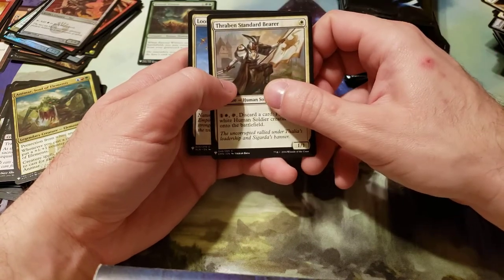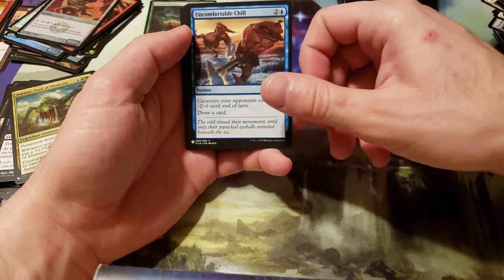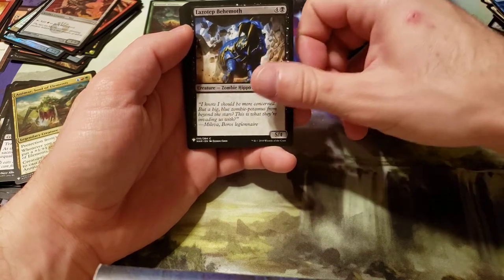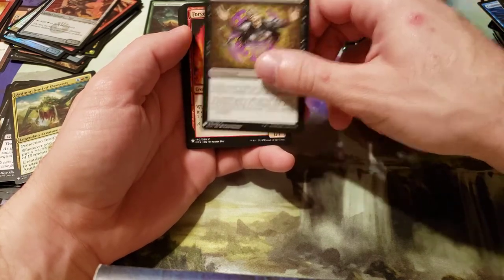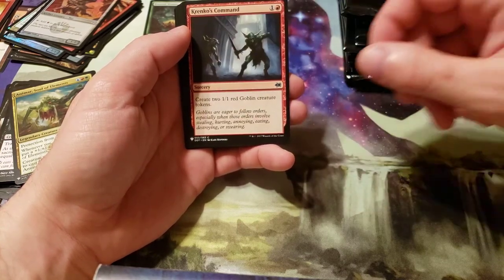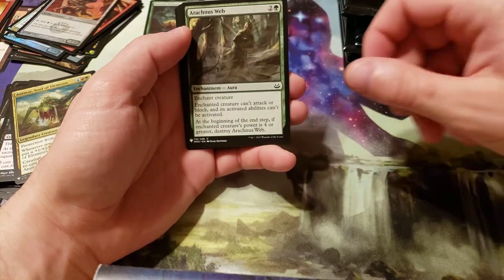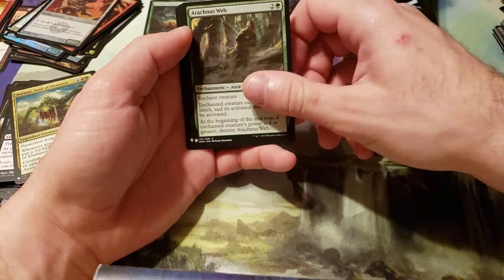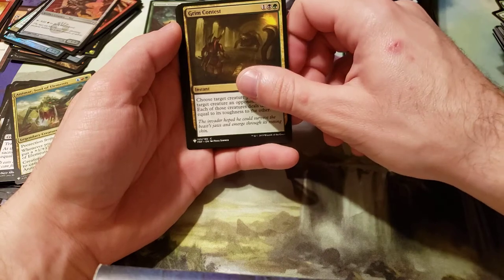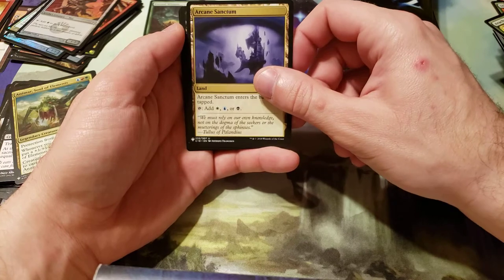A Therabend Standard Bearer. Luming Ultrasaur. Uncomfortable Chill. Counterspell. Lesatep Behemoth. Seal of Doom. Forge Devil. Kringko's Command. Shape the Sands. Akrona's Web.